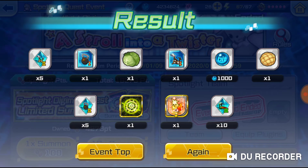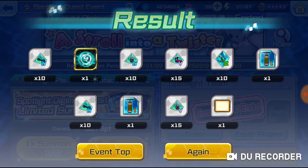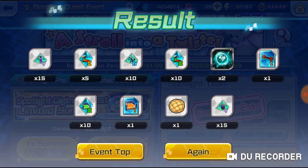Very nice! We got some more workout equipment, a hard code, only one food, and mainly workout equipment. We got a normal code for wind, and then some food.